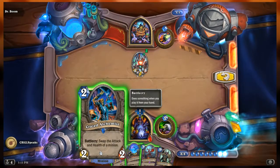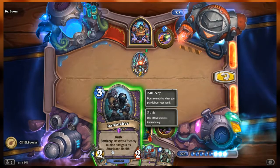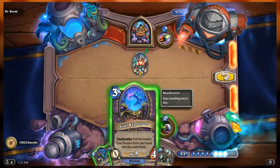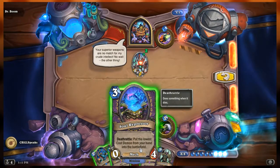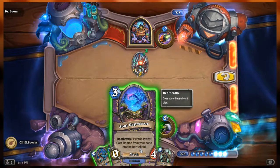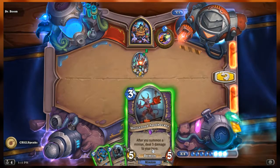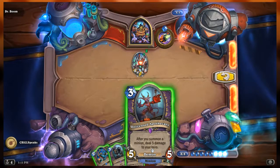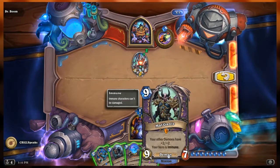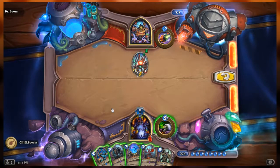Our hand from left to right: Crazed Alchemist, a 2/2 with battlecry to swap the attack and health of a minion; Rat Catcher, a 2/2 with Rush and battlecry to destroy a friendly minion and gain its attack and health; Soul Repressor, a 0/4 mech with death rattle to put the lowest cost demon from your hand into the battlefield; Unlicensed Apothecary, a 5/5 demon that reads 'after you summon a minion, deal 5 damage to your hero'; and Malganus, a 9/7 demon that reads 'your other demons have +2/+2 and your hero is immune.' We have eight mana.